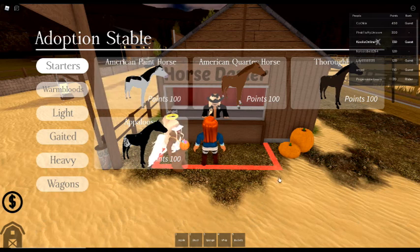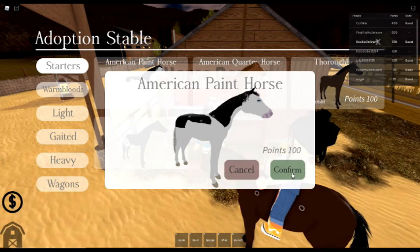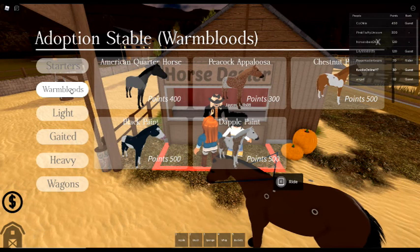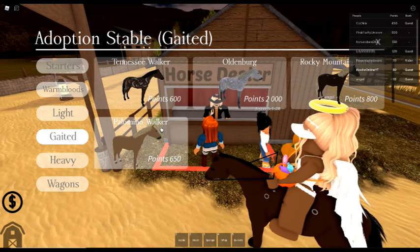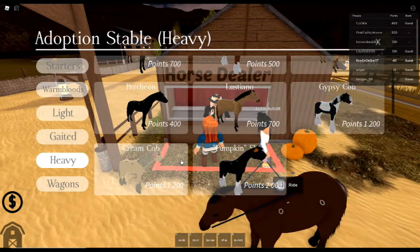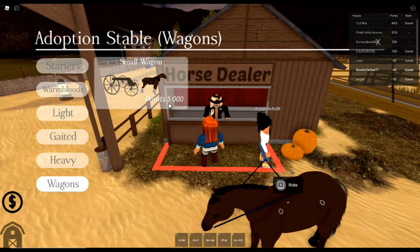Let's go with the American Paint Horse for 100 points - confirmed! There are so many more horses though: American Quarter Horse, Appaloosa, different paints including a dapple paint, light horses, Arabian, and then there's a mule which costs more. Tennessee Walker, heavy horses - Clydesdale, cream cob, gypsy cob, mustang, and even wagons for 5,000 points. That's really cool!